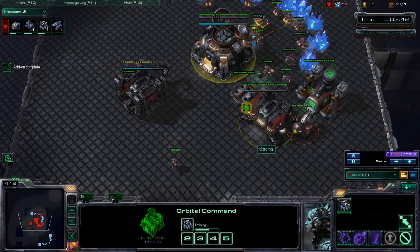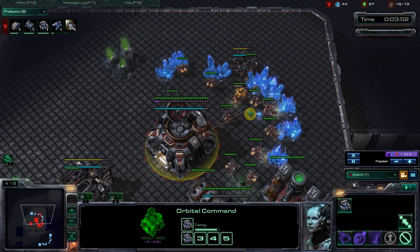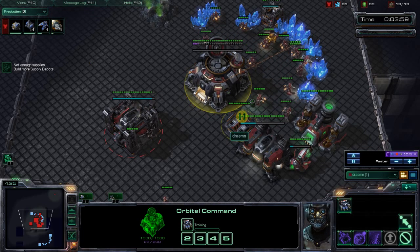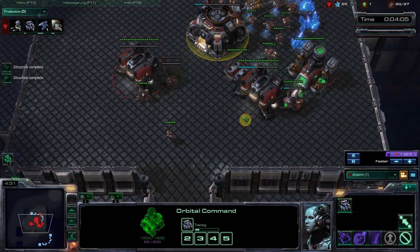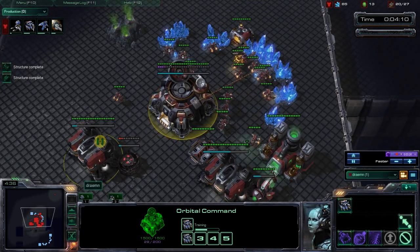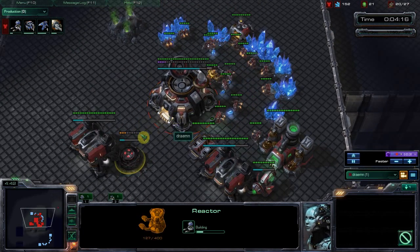We're going to be getting a reaper right away. This is more advanced level — we're getting this reaper for scouting and maybe a little bit of harass. Reapers can still be quite fun. We're getting concussive shells right away. Concussive shells are very very important against Protoss, it really makes kiting a lot easier especially when they have stalkers — means they can't cut you back.